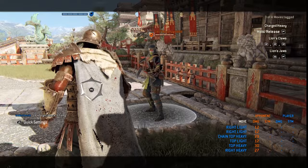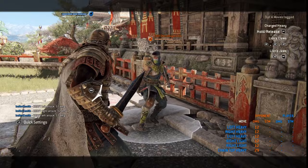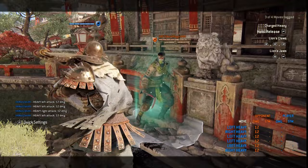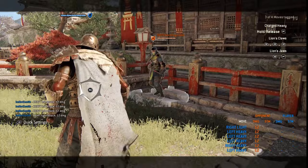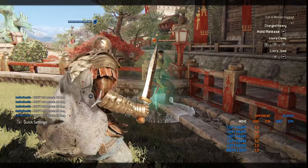Going into another ability that Centurion has — the zone. The zone is very slow, dealing 12, 12, 12 damage, but you don't have to go through with the full animation. You can actually cancel this at any time you want. Something that I like to do that throws people off: if you throw a zone, cancel, throw a zone again, the animation kind of confuses them. I like to zone, cancel, just to get that first hit off, because the first zone hit is just like a light attack.